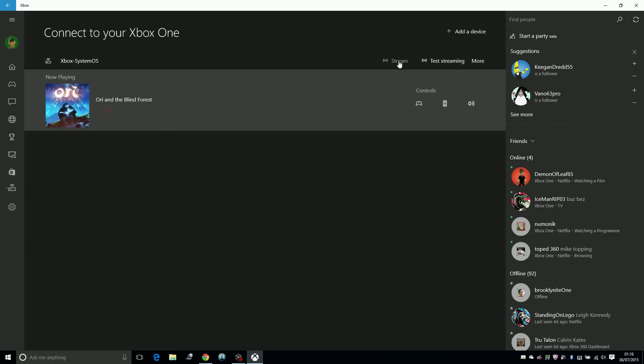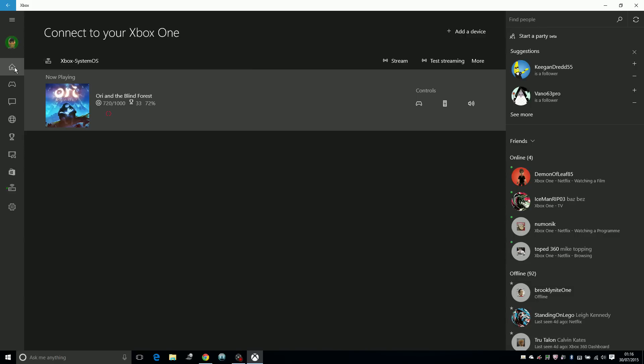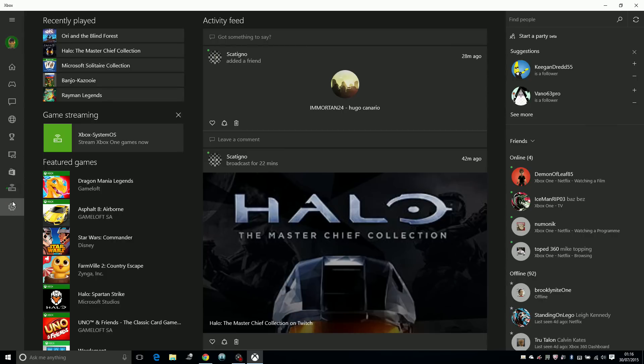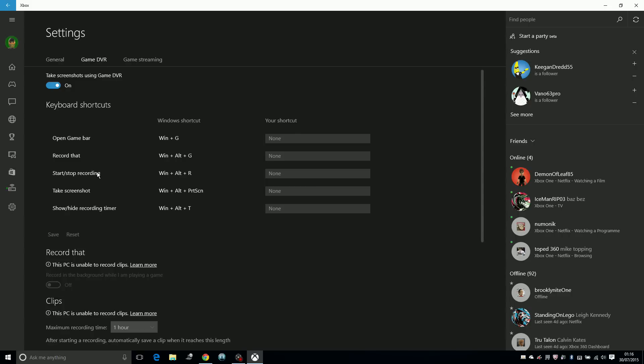Obviously your Xbox One has to be switched on in the other room for this to work. But it is connected and I can actually stream it through to my laptop. You've got your whole Xbox Live thing here, so obviously you can speak to your friends. It does actually have DVR on it as well, but for some reason mine says this PC is unable to record clips. I've not actually looked into that, but if you can record DVR as well on this, that's fantastic.